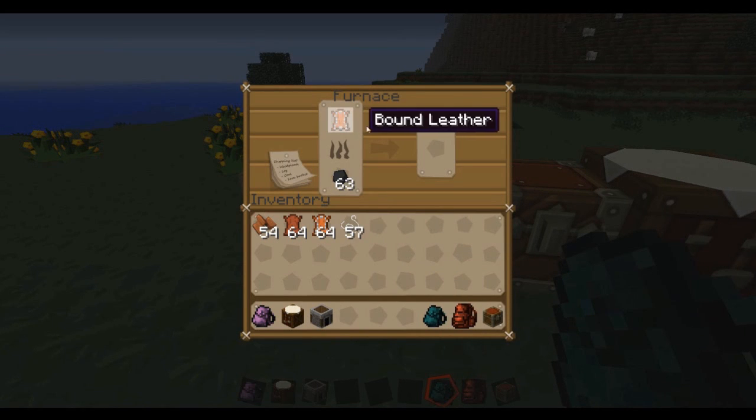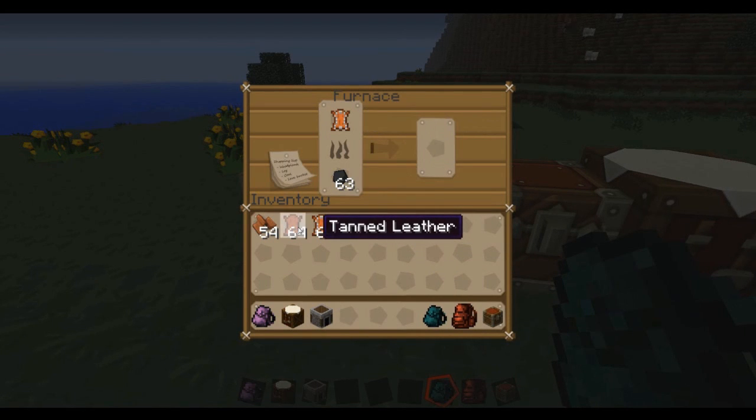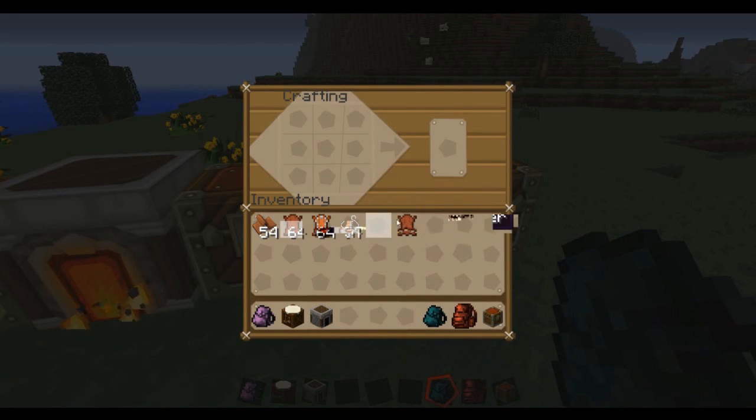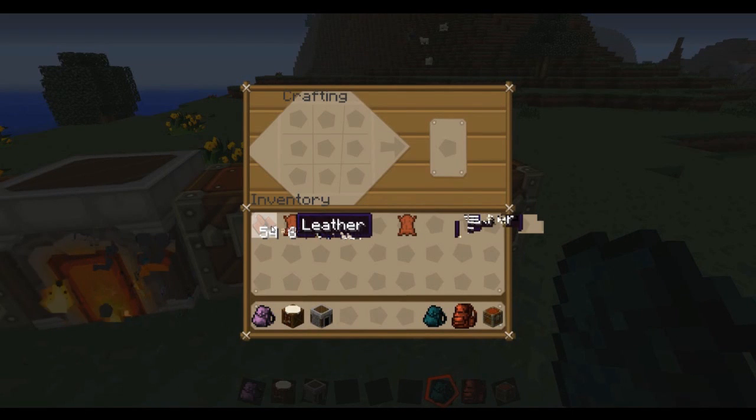You put the bound leather back in the crafting grid and that turns it into tanned leather. Tanned leather is what you need to make a big backpack. And there we go — tanned leather done.